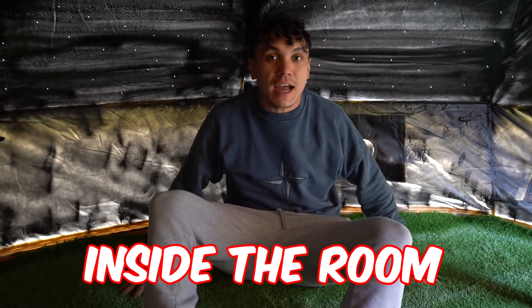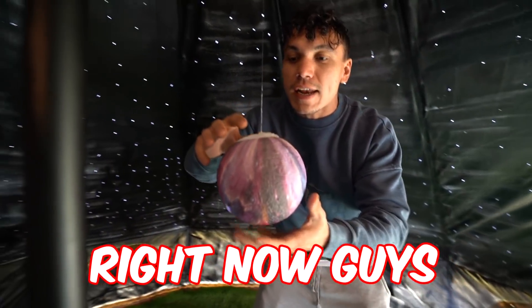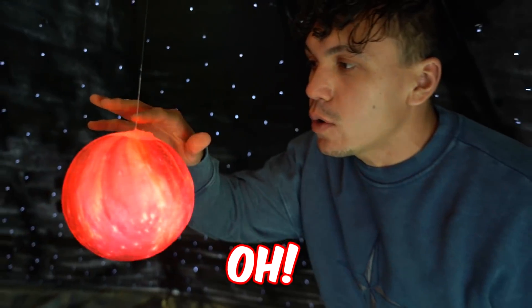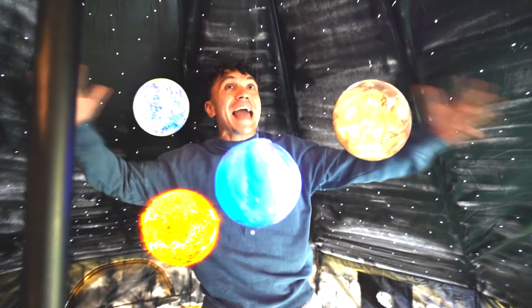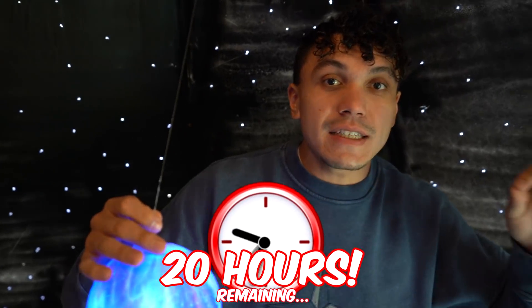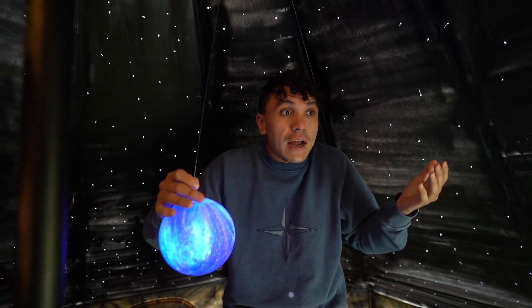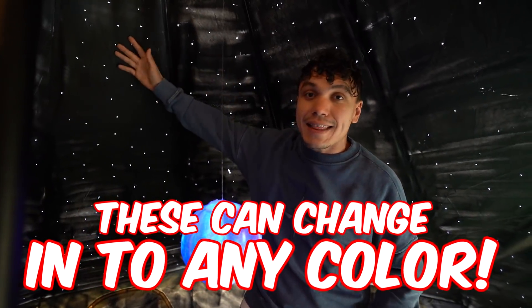Fraser has laid the floor — he cut the grass to fit perfectly inside the room, and the space theme is starting to come together. He reveals the first planet, which can change colors, envisioning the whole galaxy inside the room with stars, the universe, planets — everything. He says it's best experienced at night and all the lights can change into any color.